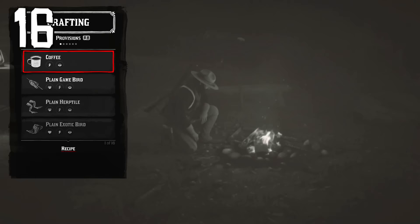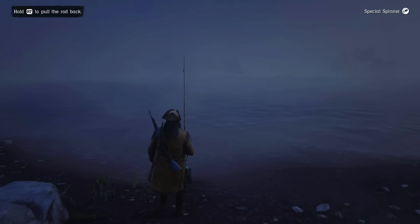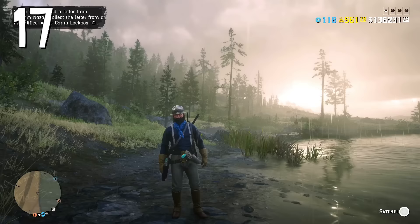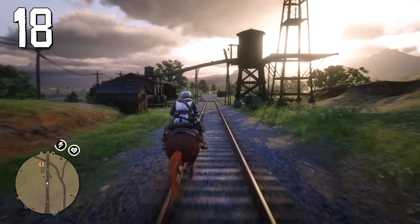Sometimes you will have a daily challenge to cook fish, but it's not enough to just catch fish — you also need to get the fish meat. Open your bag, go to materials, find the fish, and break it down. You can also break down smaller birds, squirrels, and even crabs.